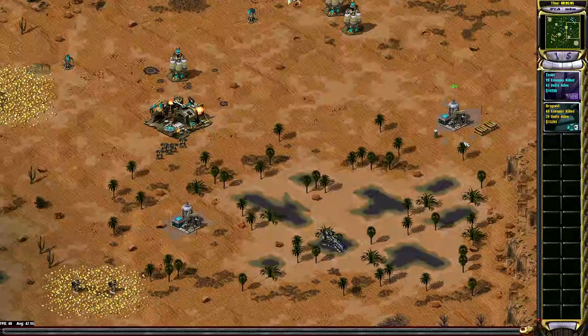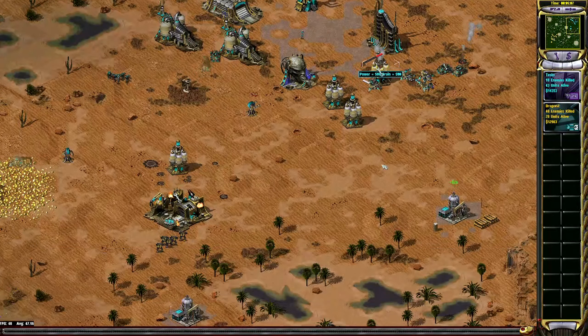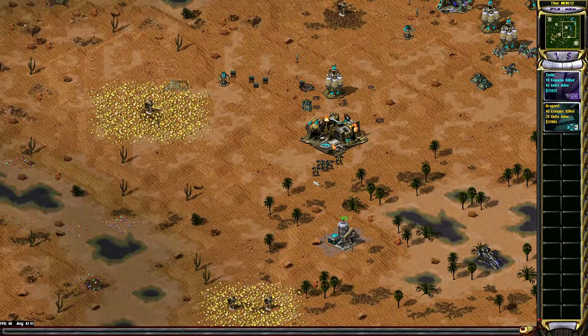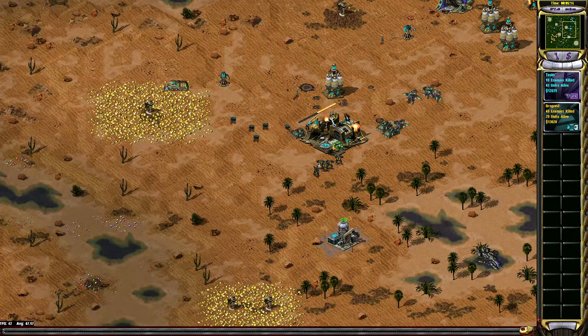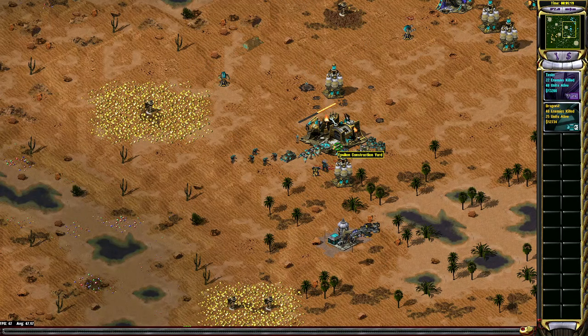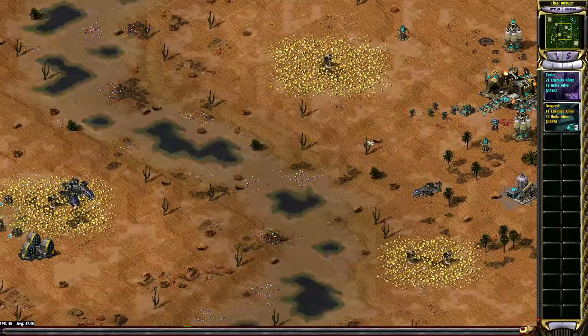But he throws away those Condors, unfortunately, trying to get a power plant. That's not the play there. Those knife frames — it's impressive that they did half the health of the MCV, but they were never realistically gonna get it.